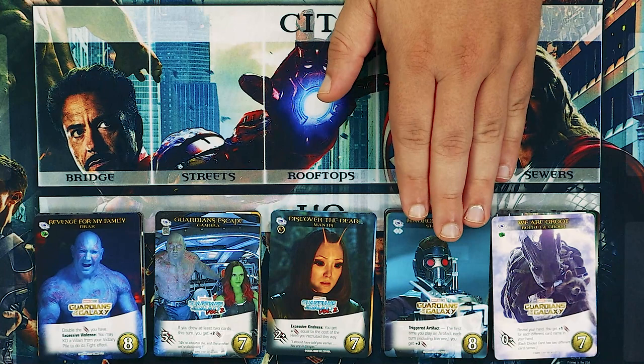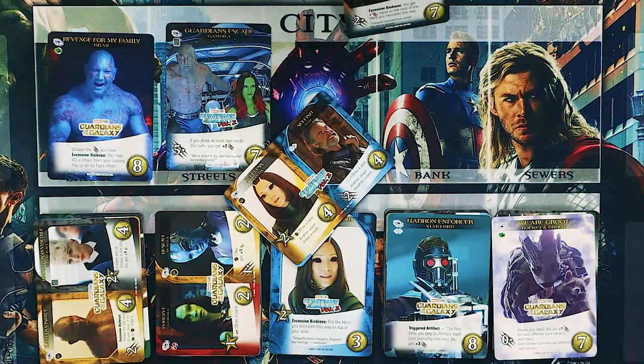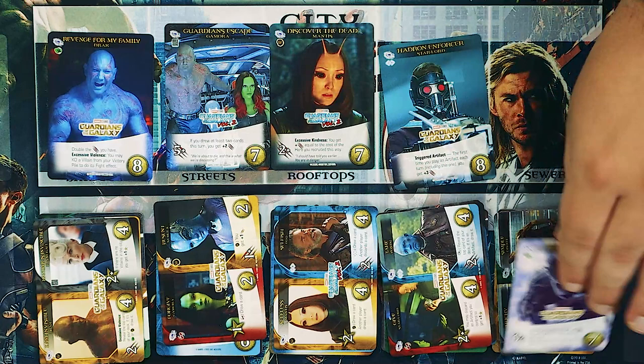Another returning mechanic in this set is dual cards. You can see each group has their own style of pairing. The pairings, for the most part, are pretty good. Some of them are just obvious — I mean, Groot and Rocket: the group is literally both of them, so it makes sense they're the split.